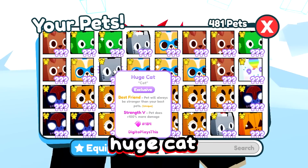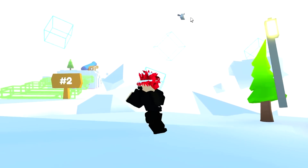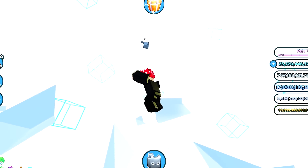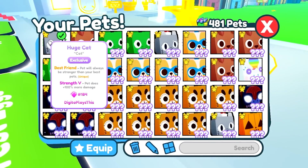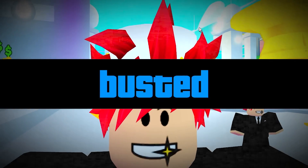Myth number eleven: if you get a huge cat, you can reach the cat up there. How are we supposed to get that cat? What if I just shrink myself and fling myself up? Now I'm falling down — this might actually work. I see the kitty cat — we're about to get it! I touched it! Wait... I just got a huge cat! Just joking, that's mine. I did not get a huge cat from that. Myth is busted.